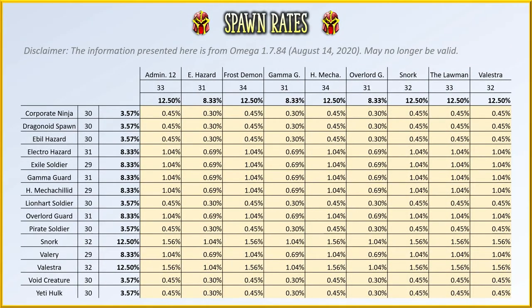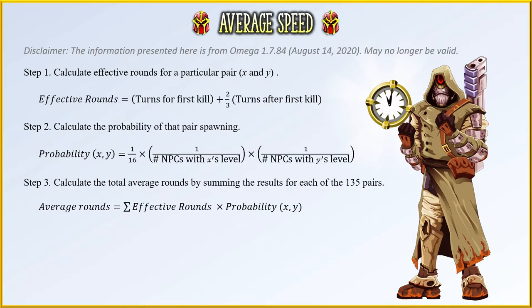Here's a chart showing all of the possible spawn rates. It looks complicated, but the way it works is quite simple. First, the game decides the level of the NPC that you get. On the top position there are four possibilities: level 29, 30, 31, and 32, so each of these has a 1 in 4 or 25% chance of showing up. After that, it randomly chooses an NPC in that level. So if it chose 29, there are three possible choices: Heavy Mecholid, Exile Soldier, and Valerie. So the chance of any one of those showing up is 1/4 times 1/3. The spawn rate of a combo is found by multiplying the spawn rates of the two NPCs involved. The last step is to total the results you got for all 135 possible NPC combos.